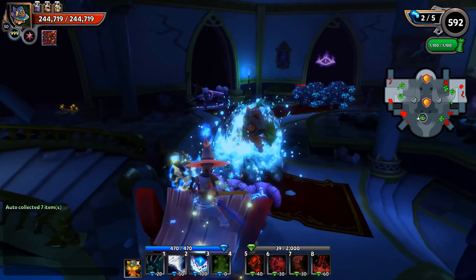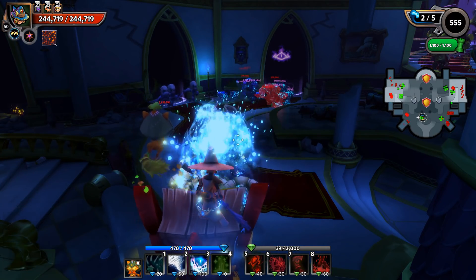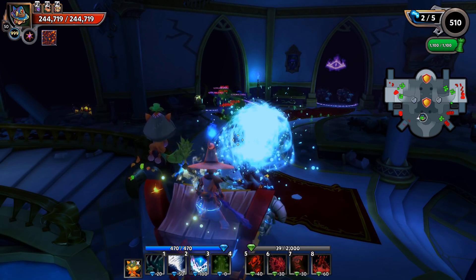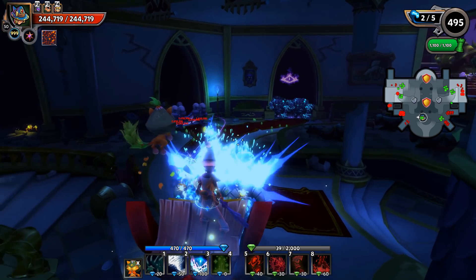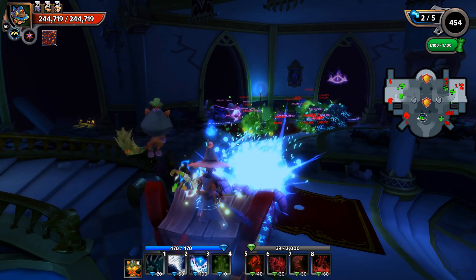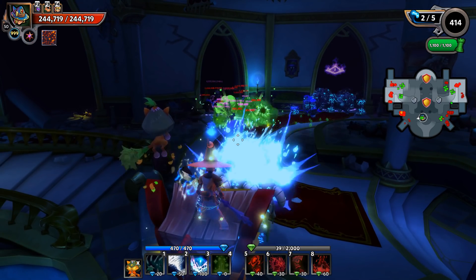This makes frost enemies' natural counter — which is fire damage — less effective than it should be. Flame auras and flamethrower towers are of course awesome against frost enemies; however, the frost orcs are going to freeze them right up.